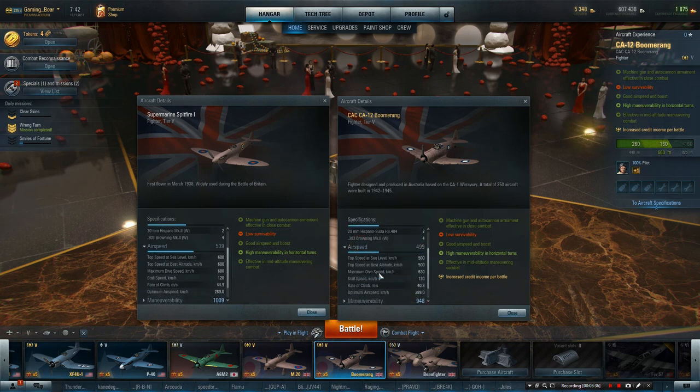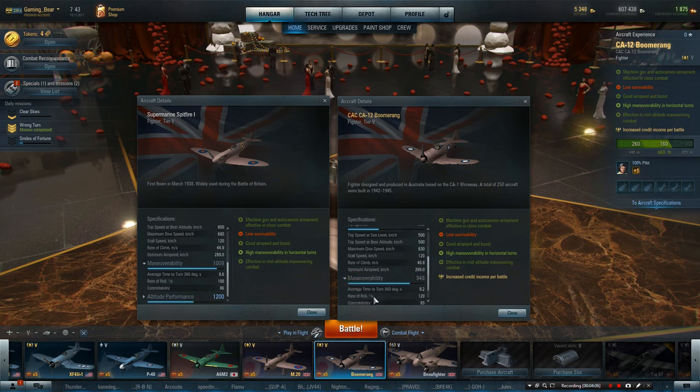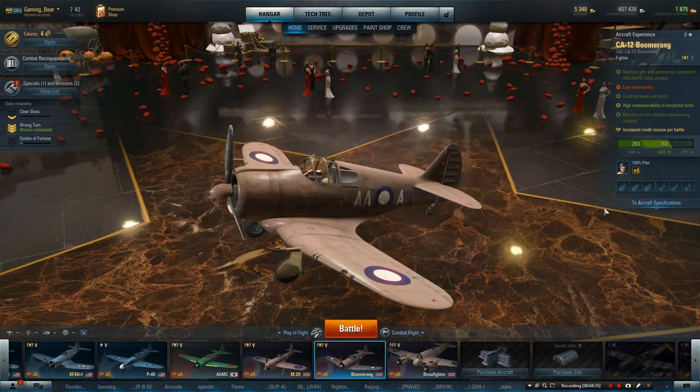I don't know why it's down by about 10%, but it is. Similar guns, but they're not as good. The Spit is just fantastic. Airspeed - less airspeed, 289, less points, down by 40. Maximum dive is 50 less, store speed is identical, rate of climb is down by 40 - so it can't climb as well. Maneuverability - 9.2 seconds for an average roll compared to 8.6. Rate of roll - it's got a better rate of roll, so it's a different characteristic. It's more stubby, so it's better at rolling, whereas the Spitfire is better turning. Altitude performance is identical - it's a slightly different version of the Spitfire.